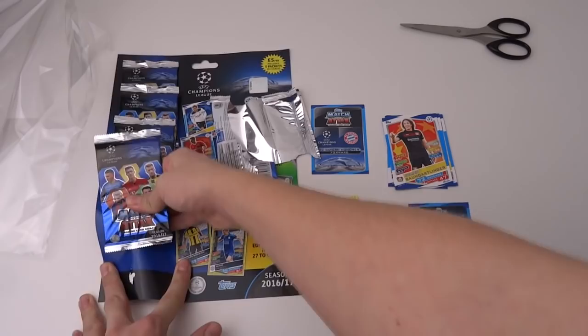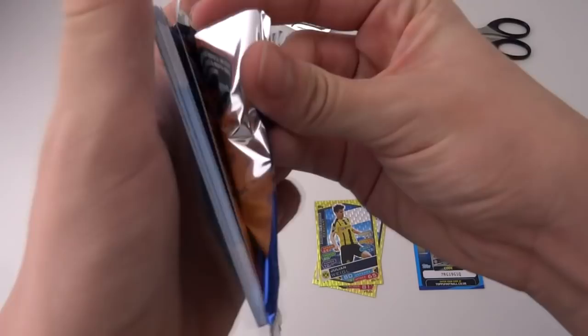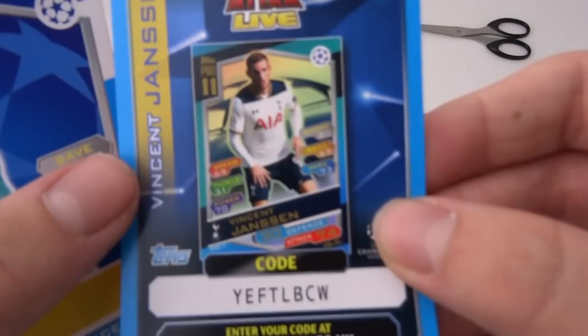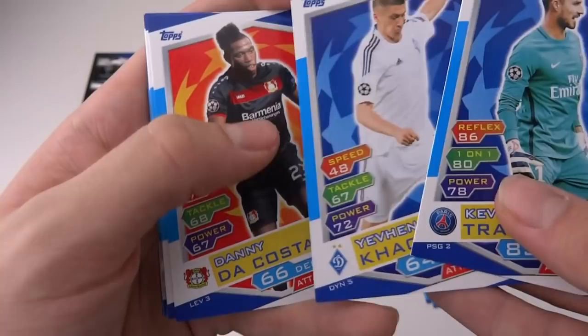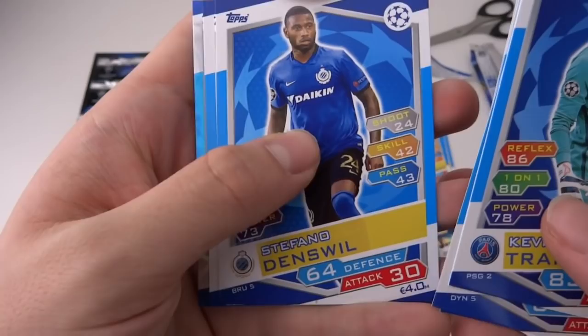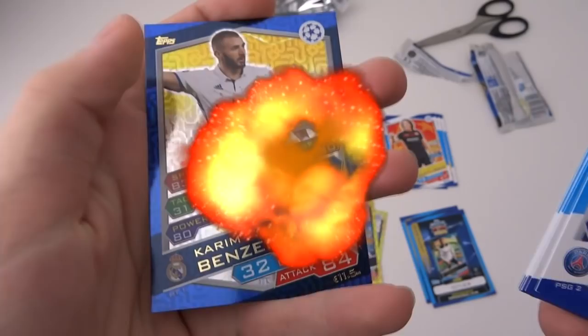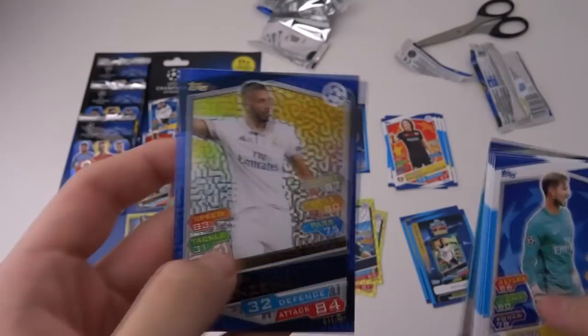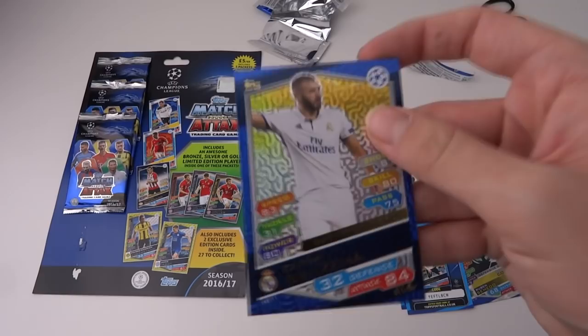I'll bet a lot of you have skipped to the end already, but that's your decision — if you don't want to see me pull some of the insane cards in these packs. There's the code of Vincent Janssen of Spurs, who obviously crashed out of the Champions League early on. We've got Kevin Trapp, Cacanedi, Danny DaCosta, Eldia Nussi, Denswill, Felipe Luis, a defensive duo of Sebastian Coates and Ruben Semedo of Sporting Lisbon, the Napoli badge, and then a Hattrick Hero — Karim Benzema! Hattrick Hero is I believe 1 in 20 packs, so we've beaten the odds. That is insane — Hattrick Hero Karim Benzema of Real Madrid. Banging pull for the first two packs of this collection.